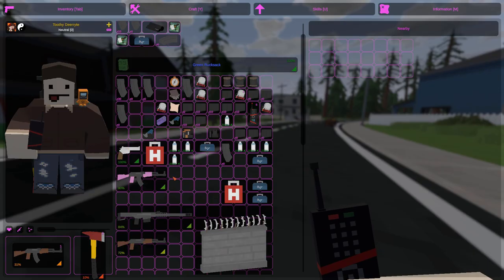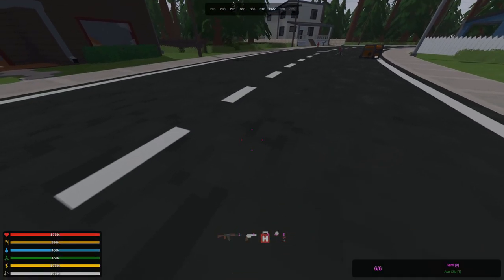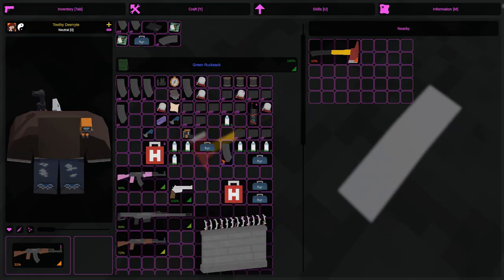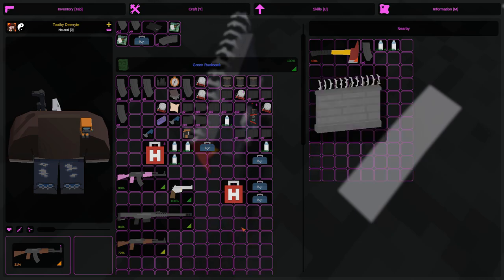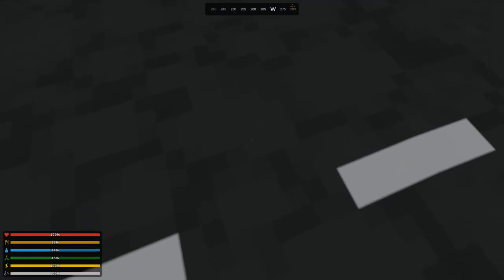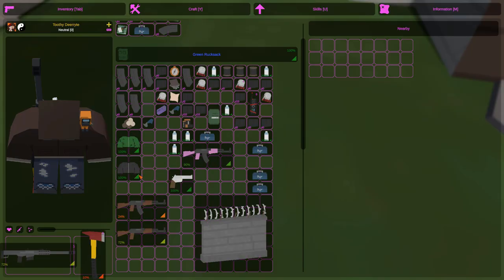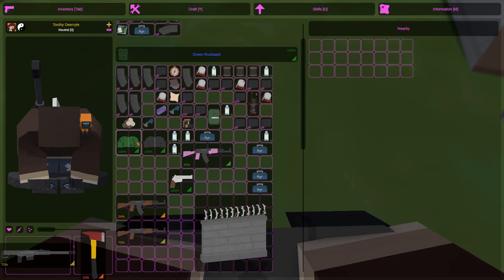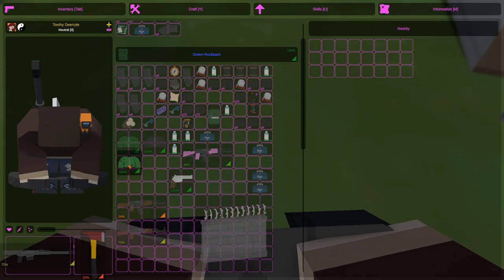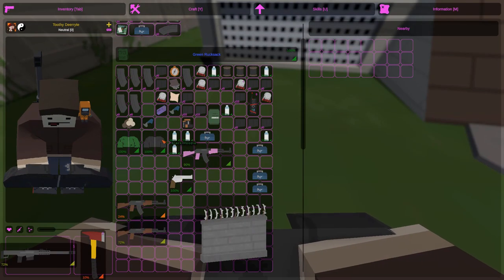My personal favorite thing for this update: inventory sounds. There are now sounds for moving items and new ones for dropping them and picking them back up. The sound that plays depends on the item's type — for example, primary guns have a different sound than secondaries. I found out what the inventory audio option does, and it's actually for adding custom sounds. So this was even cooler than I originally thought. This is something that was shown in Unturned 2, and I'm very happy it was brought over to 3.